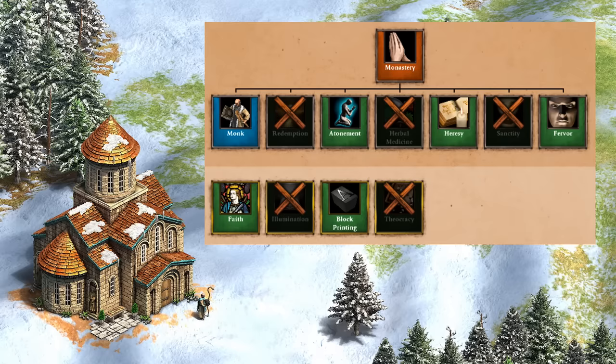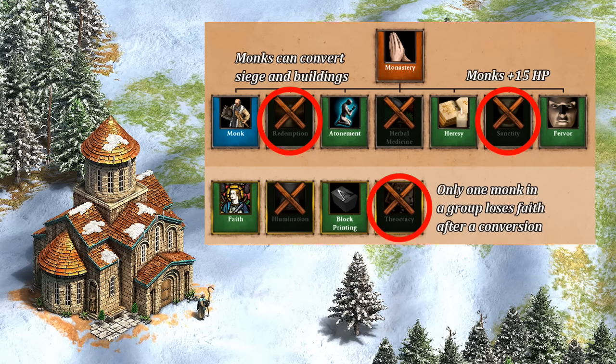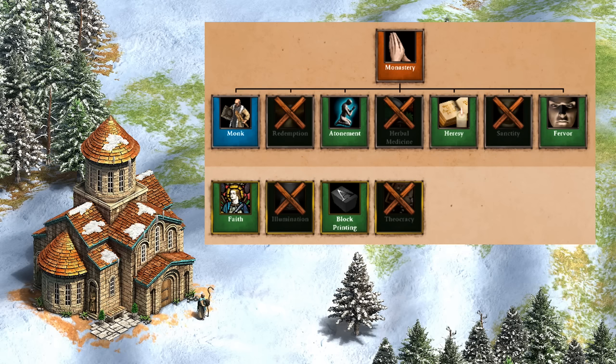Taking a quick look at monks, this is definitely a weakness — lacking several important techs like Redemption, Sanctity for more HP, and Theocracy, which is very helpful for large groups of monks. It's a bit of a miss with their bonuses, and the fact that Berserks are basically their own monks makes regular ones even less relevant. I'd say it's just a C- for the monastery.